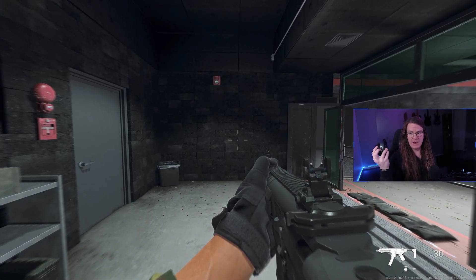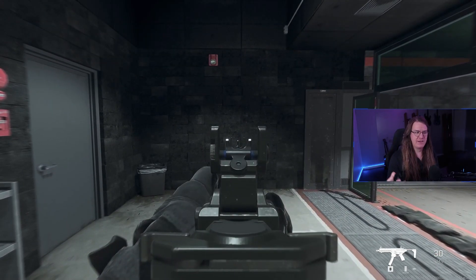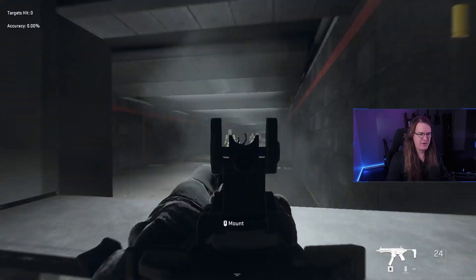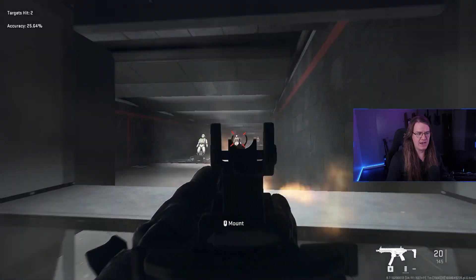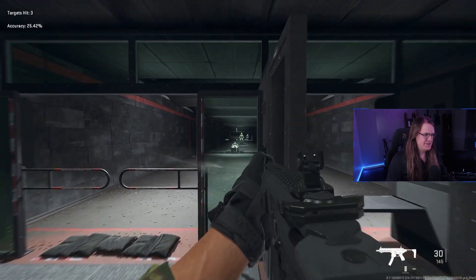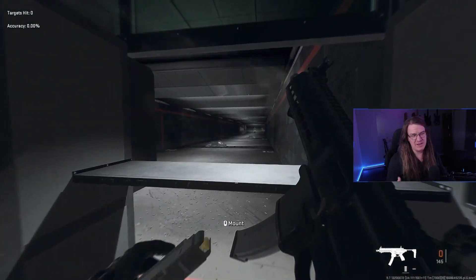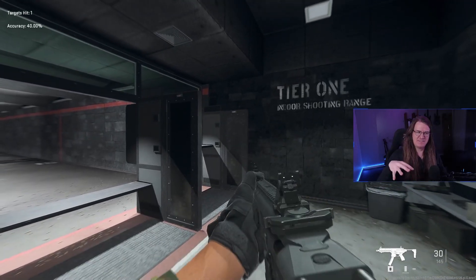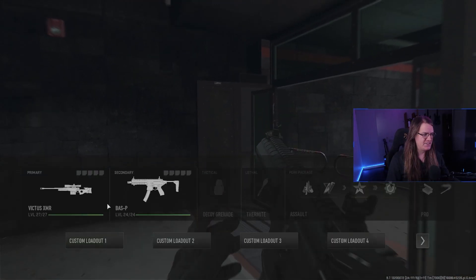Now let's talk about the SMG. I'm showing you the base version, just pressing the fire button with no recoil control. As you can see, bullets are going all over the place with hip fire, and ADS has a lot of sideways bouncing. The bullet velocity on this SMG is really bad compared to its fire radius. In stock form this is a really bad gun — you'll want to level it up in Tier 1 playlist or Shoot House.